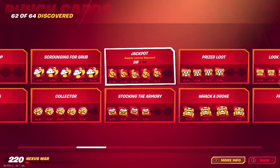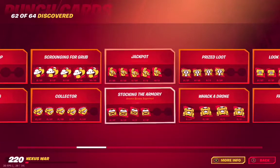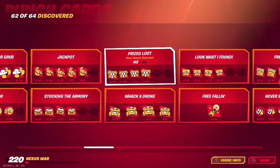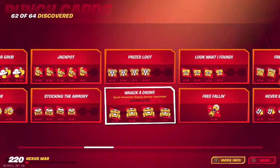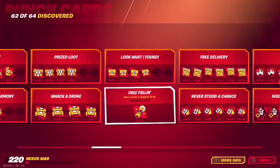C01 Jackpot — supply llama searches. C02 Stock in the Armory — ammo boxes searched. C03 Prize Loot — rare chests searched. C04 Whack a Drone — Stark Industry supply drones destroyed. C05 Look What I Found — chests searched. C06 Free Falling — shoot down a supply drop.